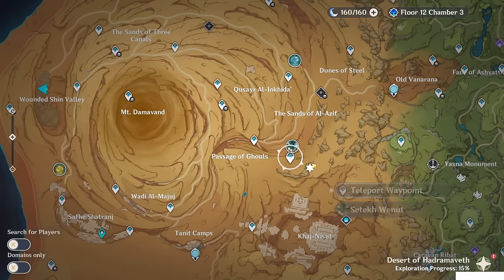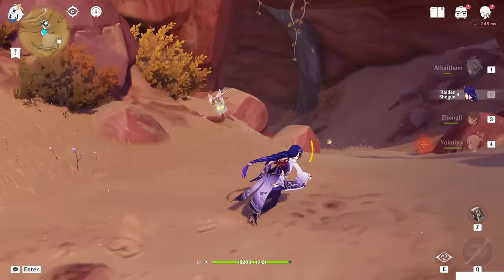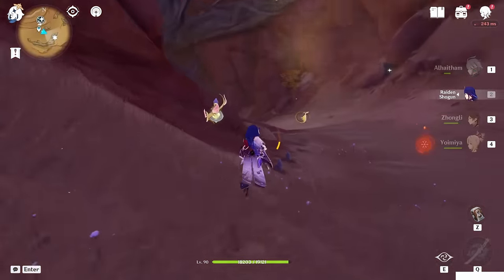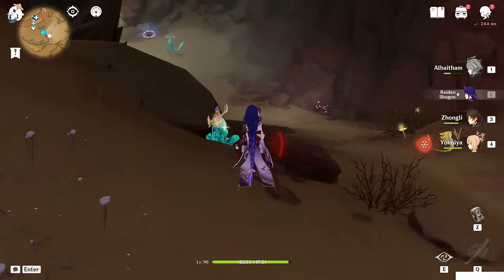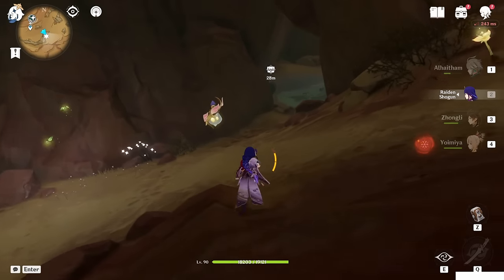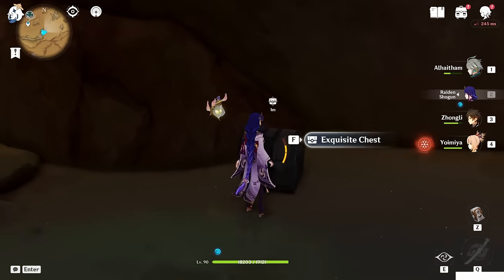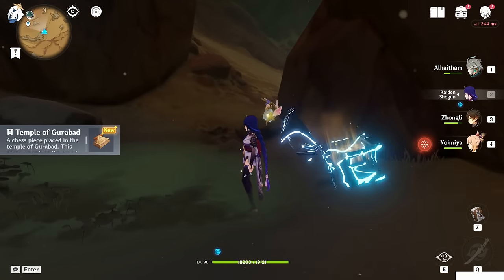The last one is a place which you can unlock by doing the Falcon's Hunt. So the pre-requirement is the Falcon's Hunt. Teleport to this teleport waypoint behind you, then go down inside. When you did the world quest Falcon's Hunt, your bottle will discover this hidden room — you can go inside and get the memory. And finally, this chest will spawn after the dialog. Open it to get the last part — Temple of Gurubed.